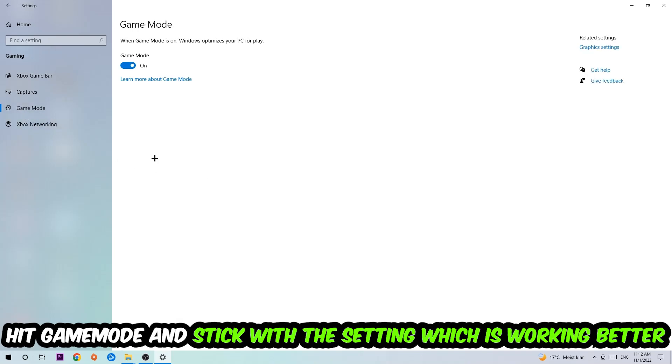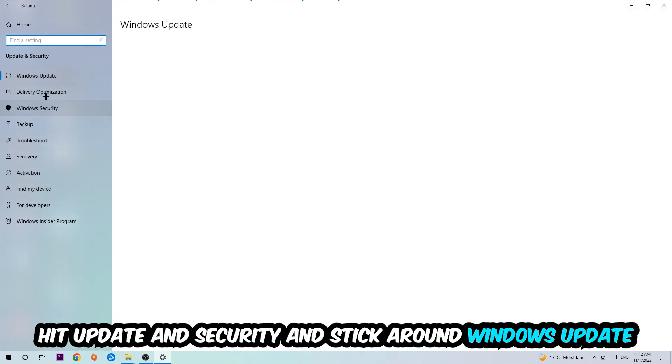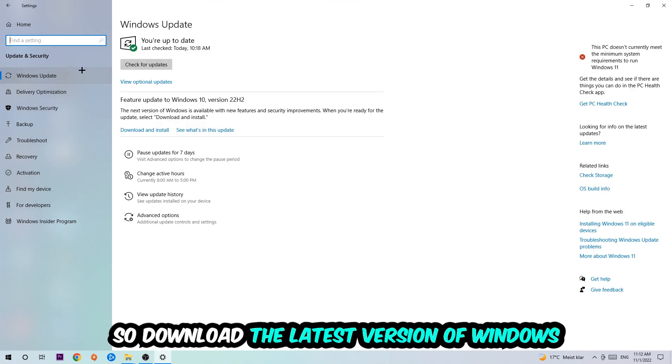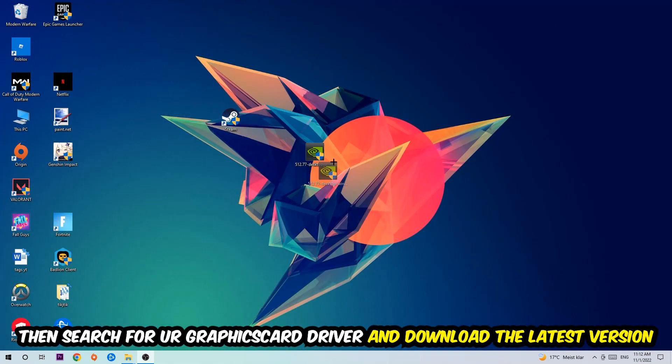Hit Game Mode — I can't really tell you to turn this off or on, you need to check it for yourself and stick with the setting that works better. Go back and hit Update and Security, then Windows Update to make sure you're on the latest version of Windows. Once finished, search for your graphics card driver application on your PC or browser and update to the latest version of your graphics card driver to provide the best possible performance.